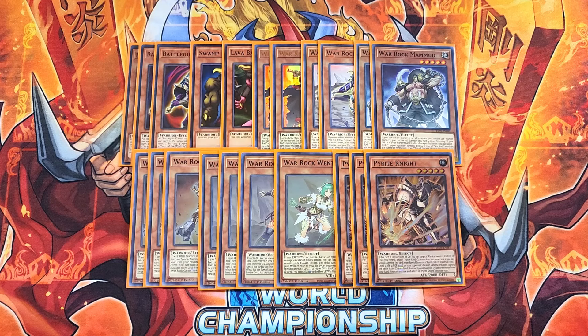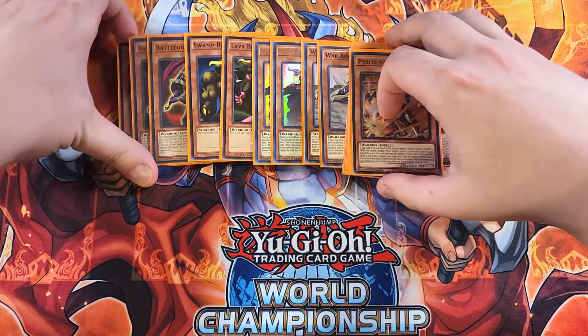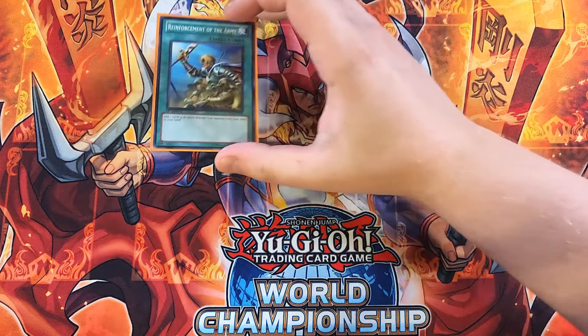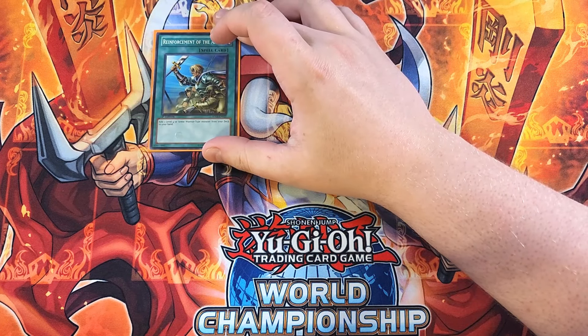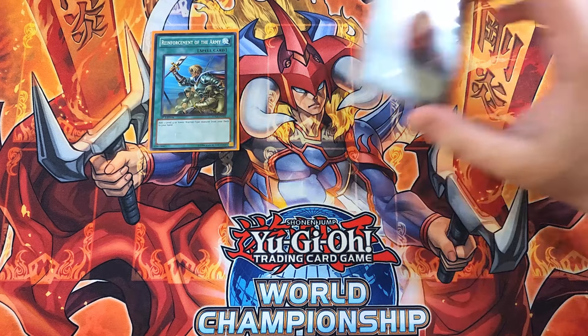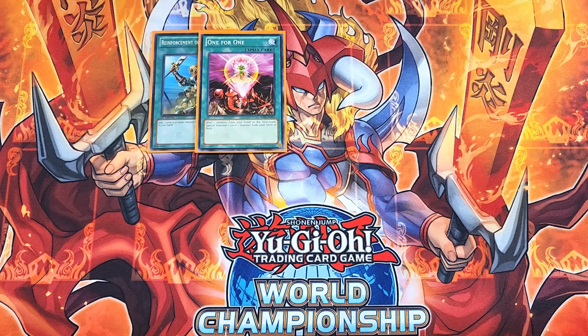That's it for the monsters. Let's get into the spells. We're going to start with a single copy of Rhoda, which is definitely a one-of in the build to search out the exact card that we need. We can play a single copy of One for One, which helps out a lot to be able to summon our copy of Battleguard Cadet.